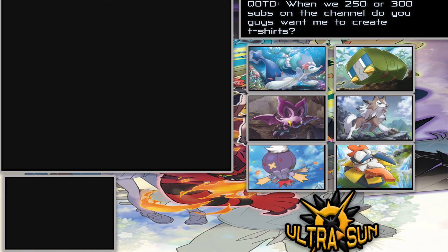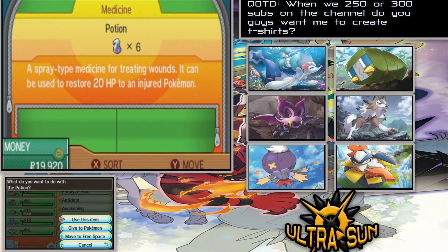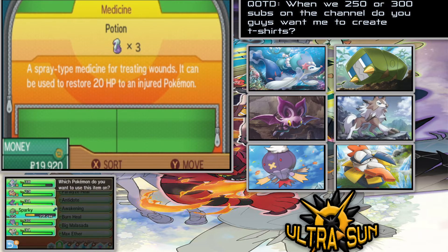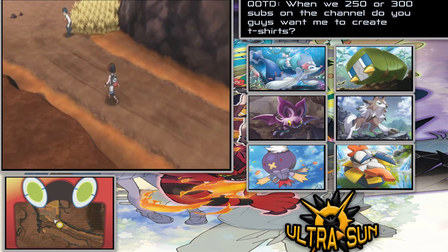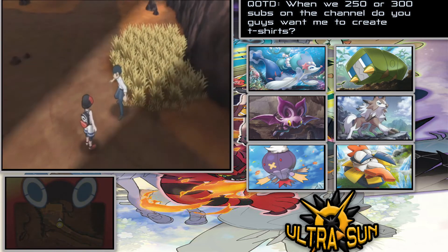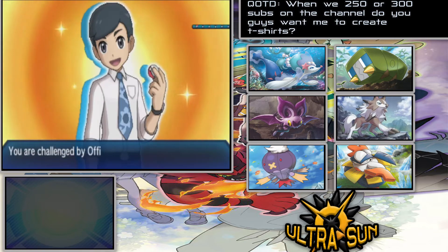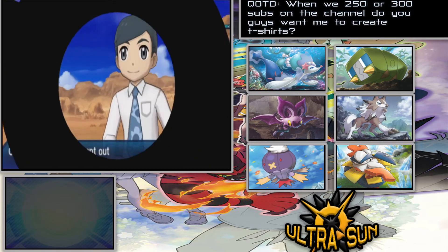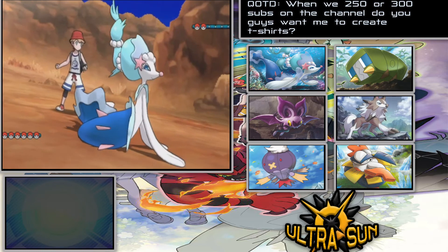Let's do some quick battles on this route and then make our way to Konikoni City. I realize I'm out of super potions — that's just lovely. I have enough regular potions though, so we should be alright. That's what you get from battling Guzma and also the Totem — that can really put a toll on your supplies. If you haven't seen the Guzma battle yet, that was from last episode — it was pretty crazy.